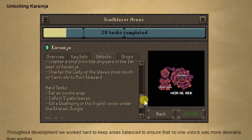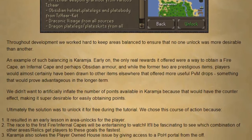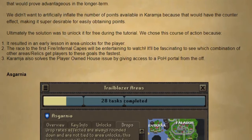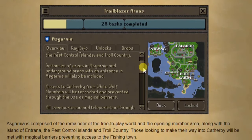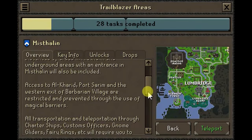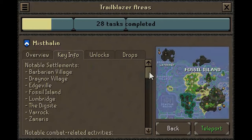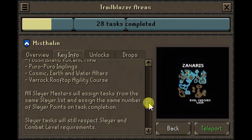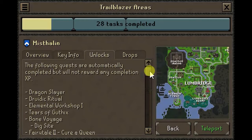Unlocking areas: everyone will start with access to two regions and will be able to unlock three more as you progress, giving possible access to five out of nine total areas. You'll start in Misthalin, as with any normal new adventure, except this time there are some big differences. Karamja will be unlocked by completing a tutorial. Beyond this, as you progress, you will have the option of heading to either Asgarnia, Kandarin, Morytania, the Desert, the Fremennik Provinces, Tirannwn, or the Wilderness. But choose your regions carefully, as you won't be able to change your mind afterwards.